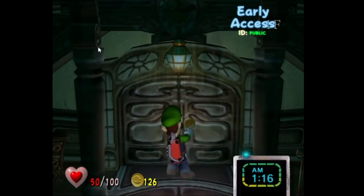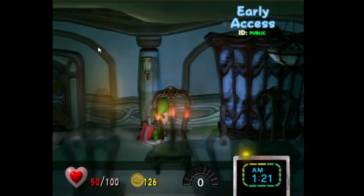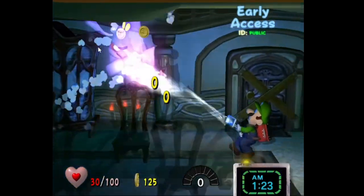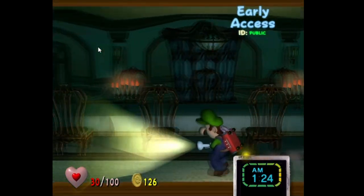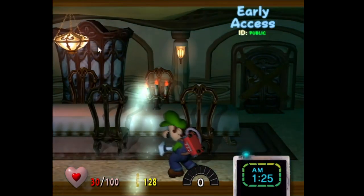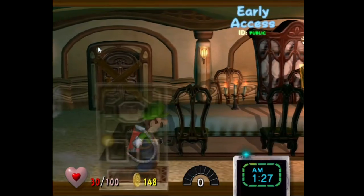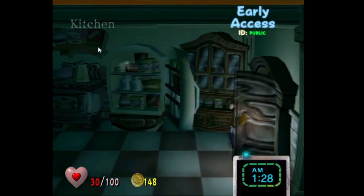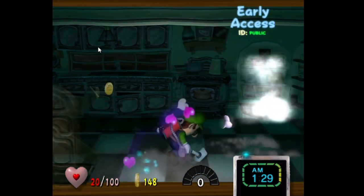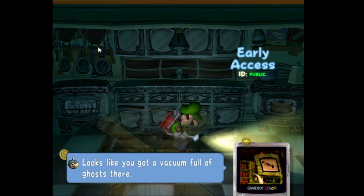Over here — okay, yes, we can go in here. Okay, so I can't turn off the flashlight. I'm about to die. I wish there were hearts, but I guess there's no hearts yet. Okay, I can go this way. Oh my gosh, this is so cool but it's also so hard. Luigi, can you hear me? Vacuum full of ghosts — okay, looks like we're done.